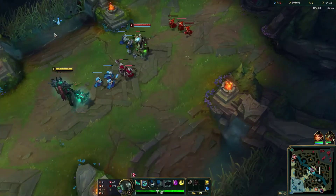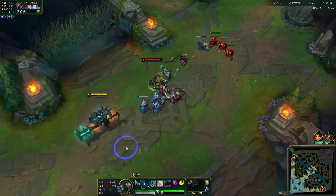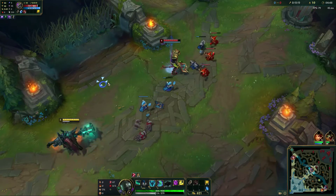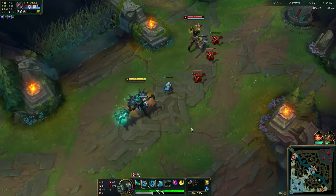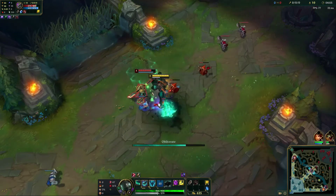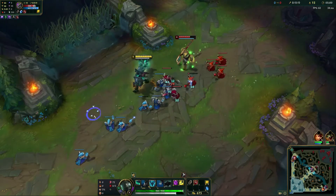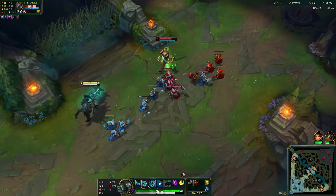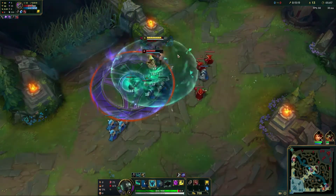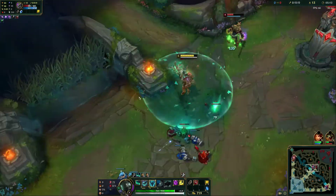Because the Q is our main damage ability — we can use it for minions, last hitting, and harass — we want to max that one first. Max your Q first and deal the most damage with that. So we're going to try our combo again. If the enemy champ is staying a little bit further away, land that pull, one auto attack, follow it up with the Q, and then just try and run them down and keep the trade as long as possible. One Q plus two auto attacks gets our passive going again. So we just want to keep running him down and keep that going as long as we can.